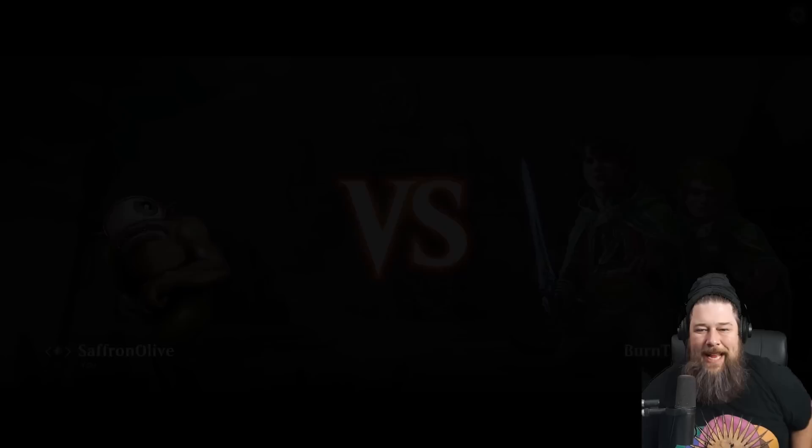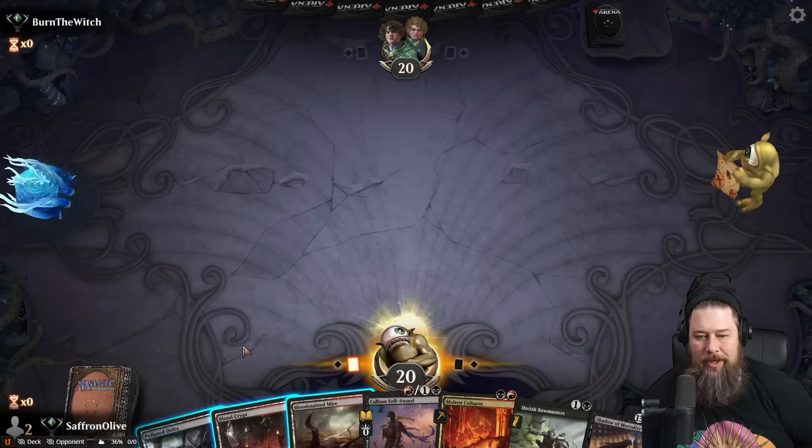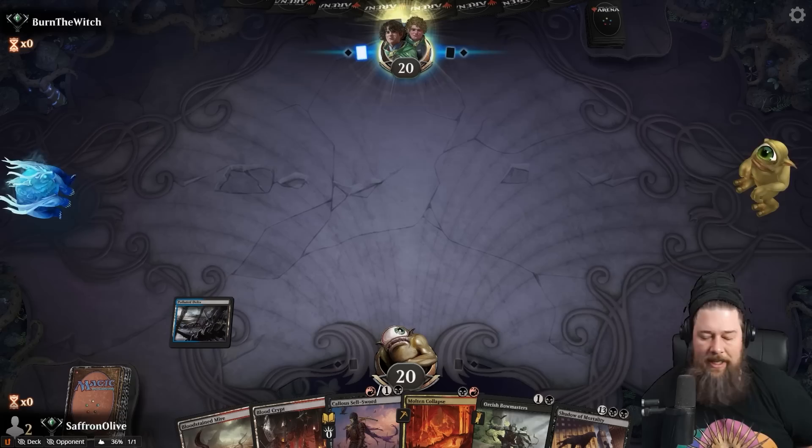Let's make someone die — maybe on turn three. Let's do some Necro things. This hand — we're going to have to lean on our Fetchlands to decrease our life total. No Necro. Unlike the Storm version where you mulligan to four for the Necro, this deck we really want Necro — it is our most important card.